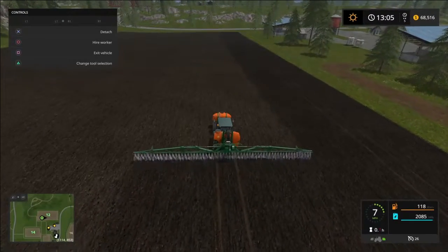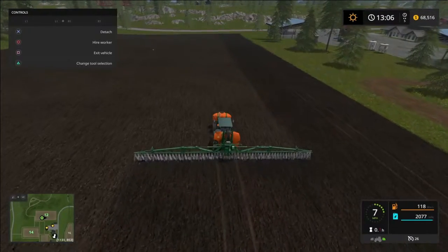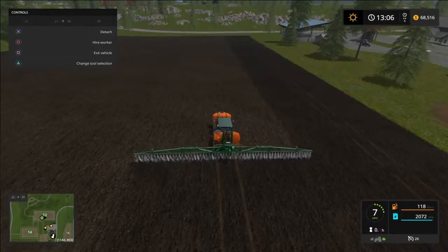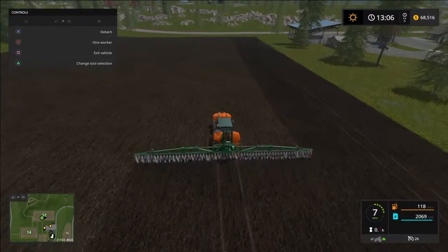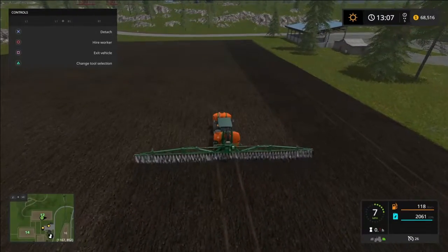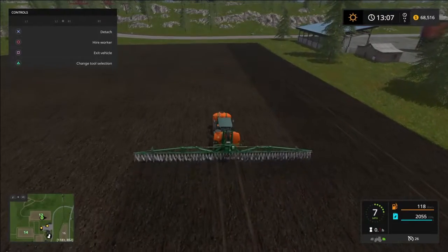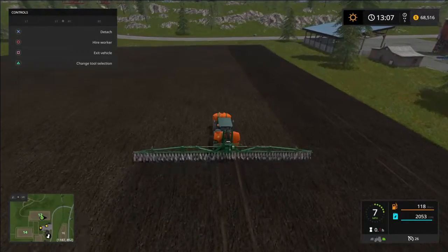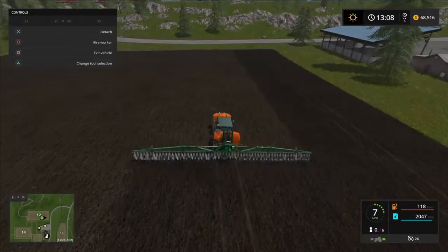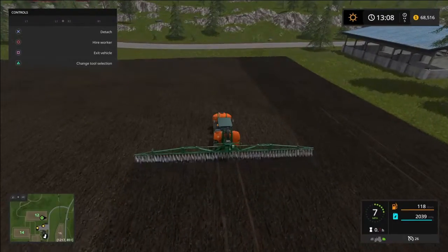I don't turn the fertilizer off at the end of the field - one because I didn't have to pay for this liquid fertilizer, and two you're not really wasting that much if you turn it on and off. So I just go around looping the ends. When it comes to manure and slurry I'll probably do the same thing, because hopefully by then we'll have an abundance from our cows or hogs.